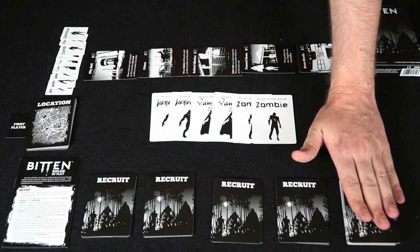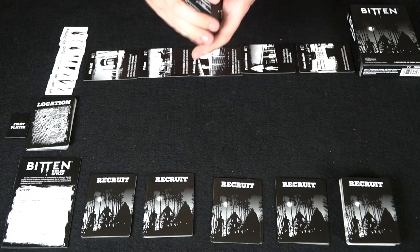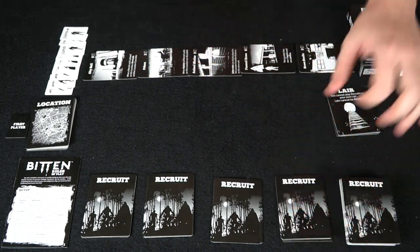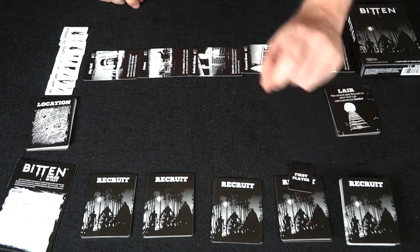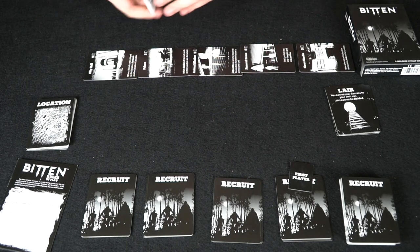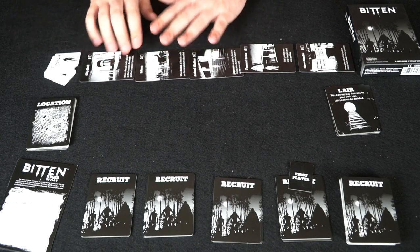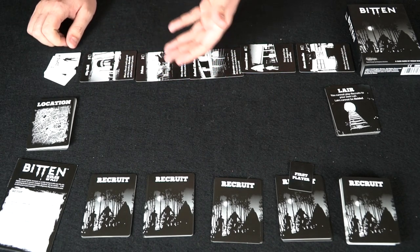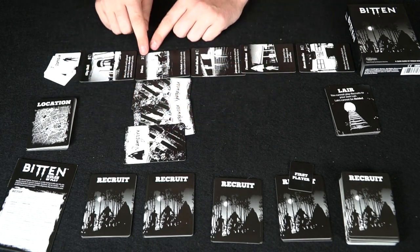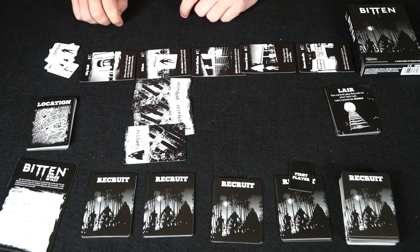Here we have Bitten and all its contents. You get a deck of recruit cards, a deck of locations, and layer cards with the three different factions — two zombies, two vampires, and two werewolves. When you start off, shuffle these up so nobody knows what is what, and give every player five recruit cards. These controlling faction tokens can switch around depending on how many cards are required at each location.